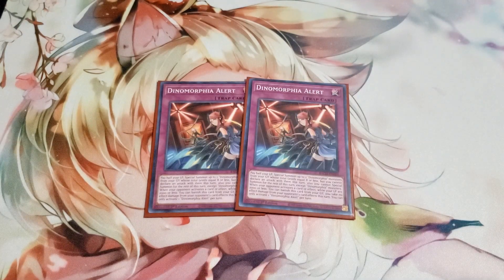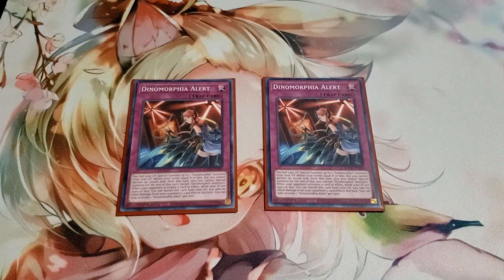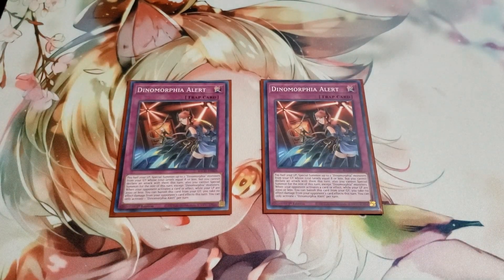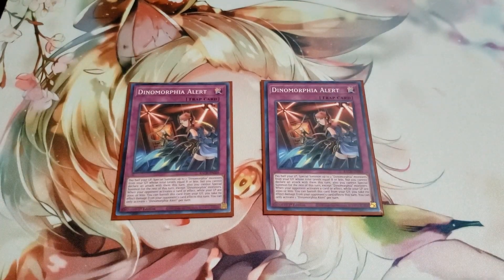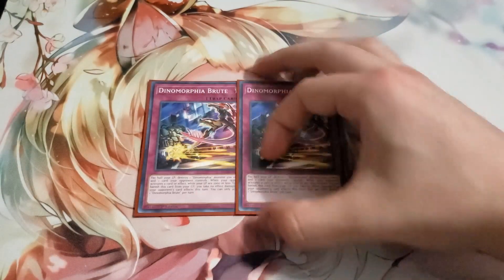Two Dinomorphia Alert — this card is really good because it just helps you get so many monsters on board so quickly. It can special summon up to two Dinomorphia monsters from your graveyard whose levels equal up to eight, so you can special summon both main deck ones or one of your fusion monsters. I'd probably go up to three of this after testing. I was on two because it's a complete brick if you don't see a Dinomorphia monster, but this card was absolutely bonkers for follow-up and maintaining field presence.